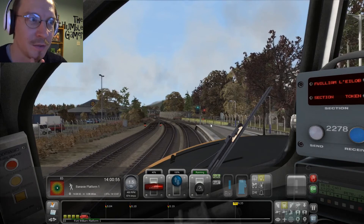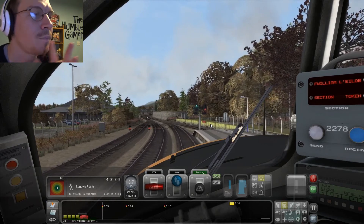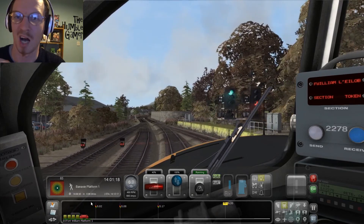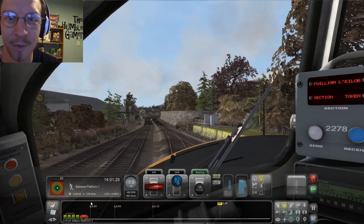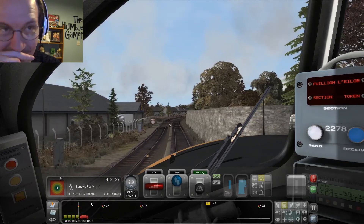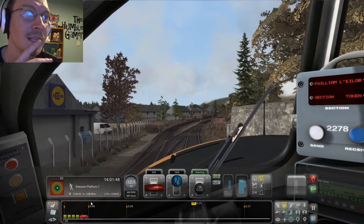One of the reasons I want to do the career mode stuff is because it gives you the score down at the bottom. At the moment I've got 83 because I was on time picking up passengers from a station I was already at — which seems like a low bar, frankly. I traditionally just drive for you guys or for myself, so it's very rare I do the career stuff. I tend to just do free roams. But this time I'm actually putting myself to the test — if I can end up with a positive score, I'm basically happy.